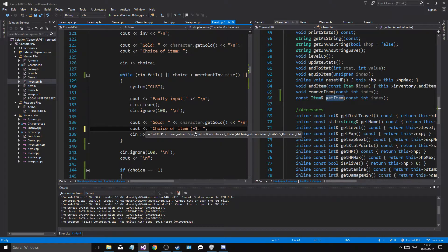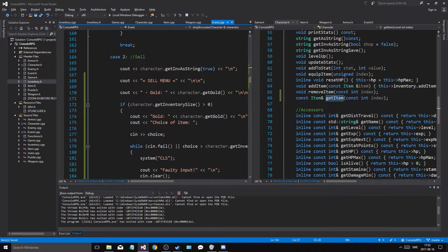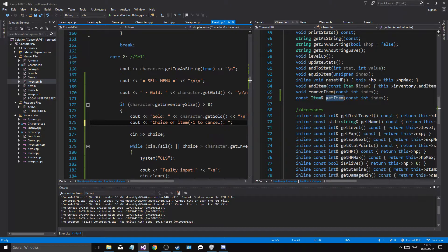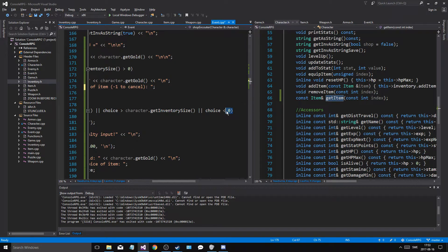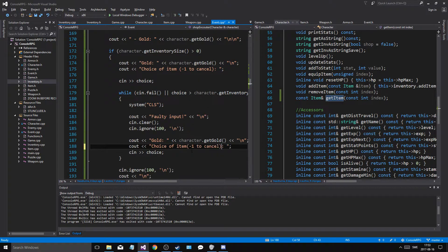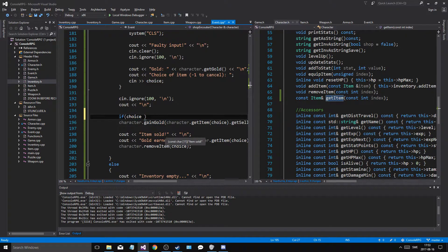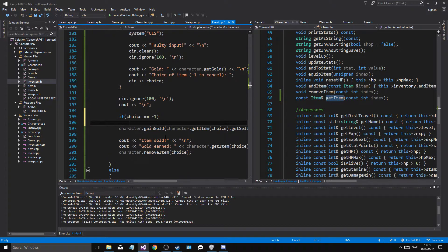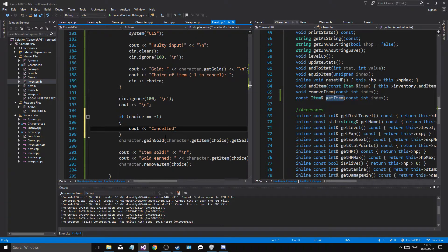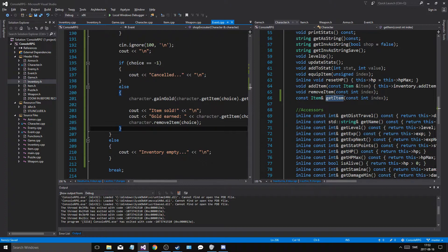Choice of item, minus one to cancel. Let's just add that to the whole thing, and the same thing to sell. Choice of item, minus one to cancel. Add it here. Minus one, get inventory size. Cancel — to cancel. And here: if choice equals minus one, then cout: canceled. New line. Else we'll do this. Cool, so that's good. So now we have a cancel function.